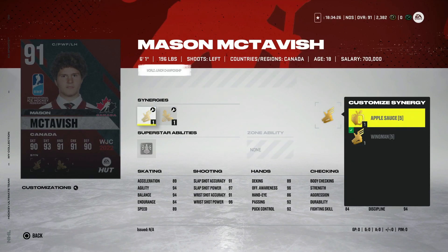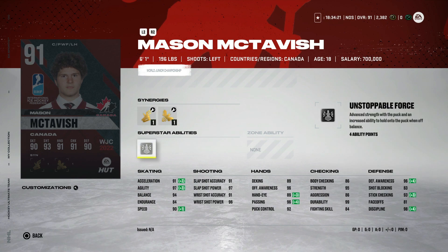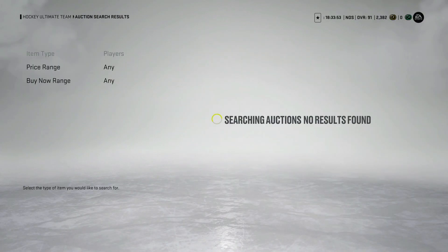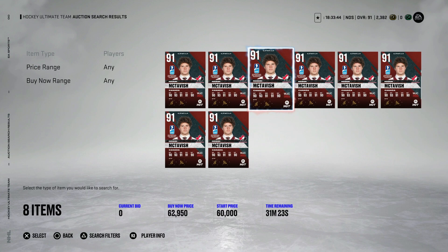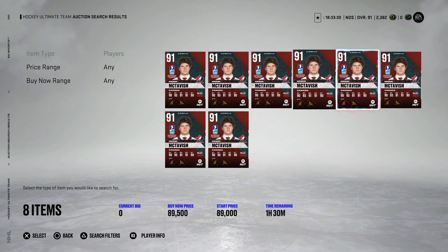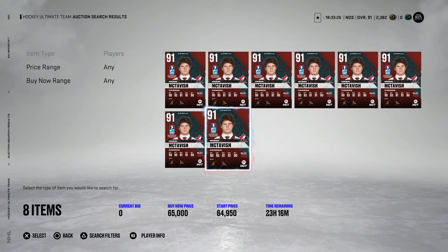Lastly from Canada, the 91 Mason McTavish with wingman, applesauce, buzzing, and magician. Speed can get up to 90, acceleration 91, agility almost max at 97, shot all in the 90s, passing up to 96, puck control 92 — kind of a weird build. Great defensive stats with defensive awareness and stick checking in the high to mid 90s. Face-off is at 81 but I'd use him on the wing at six-one with 90 speed. He's going for around 60k. I'd rather have Dickinson, and a lot of people bought these to flip so everyone is selling right now. Not worth the price tag.